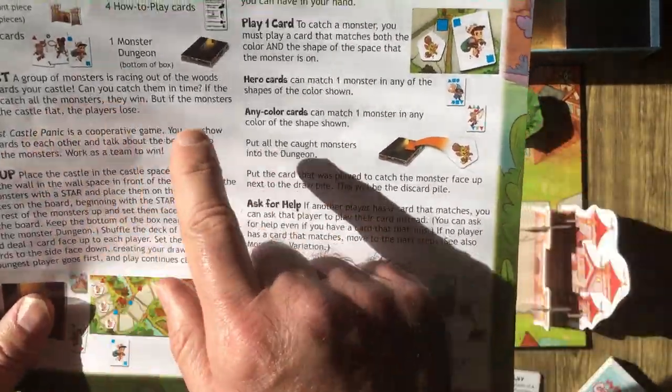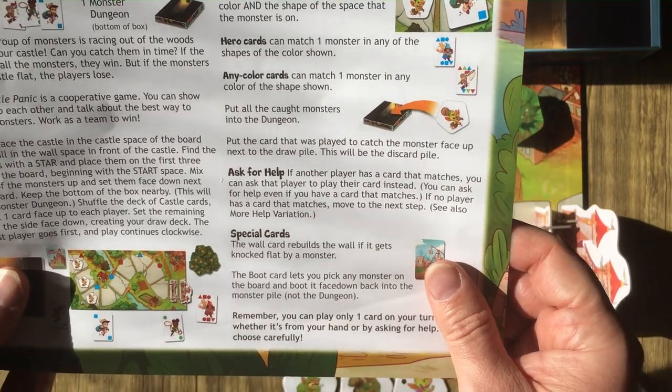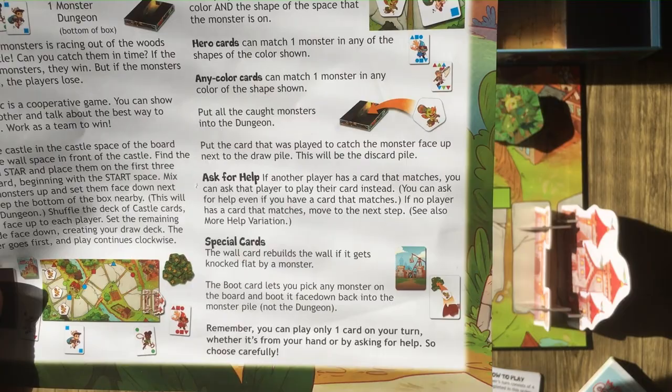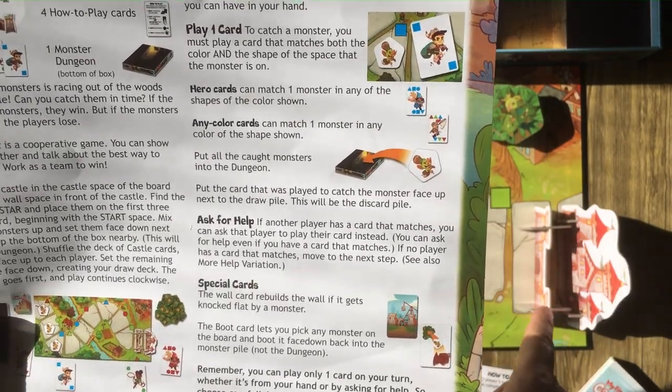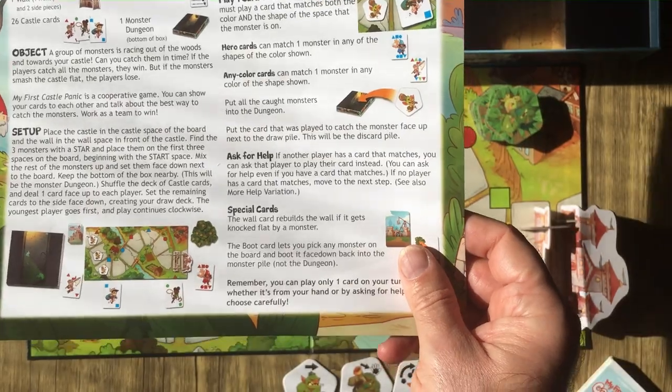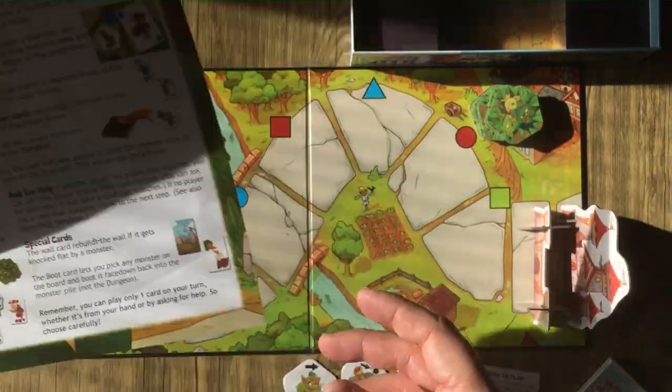Object of the game: a group of monsters is racing out of the woods and towards your castle. Can you catch them in time? If the players catch all the monsters, they win. But if the monsters smash the castle flat, the players lose. It's a co-op game.